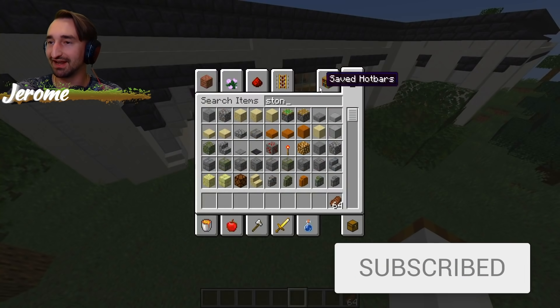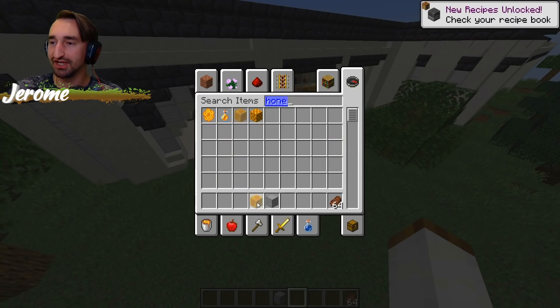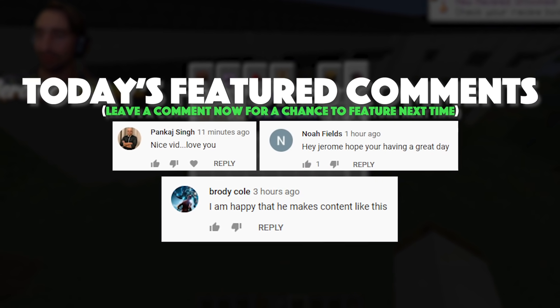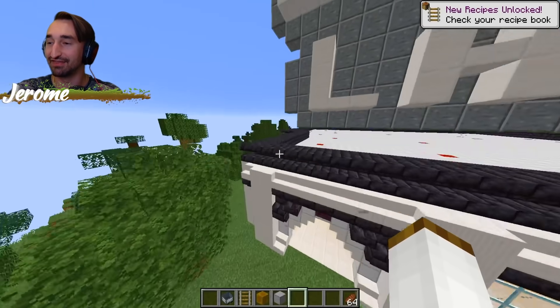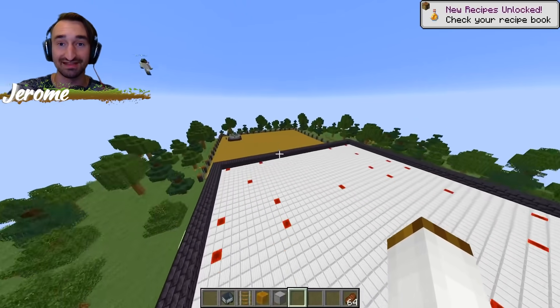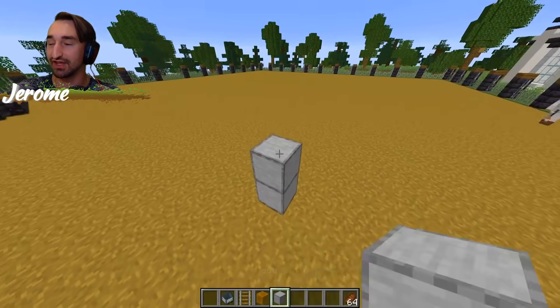First things first, let's go ahead and get a stone block for ourselves, some honey as well, a railway, and then of course an actual minecart. That's all we're going to need to make this work. I'm going to be shocked if this actually works properly.